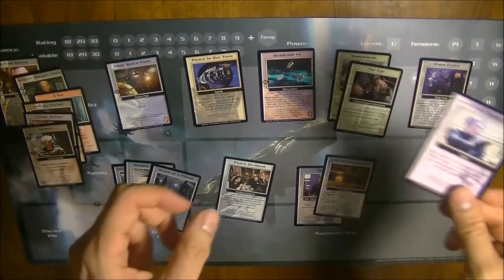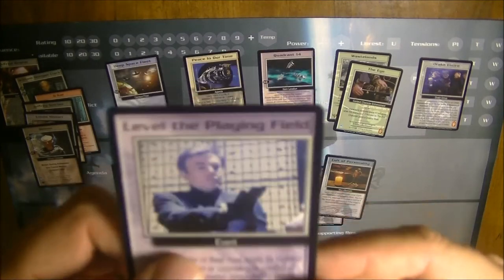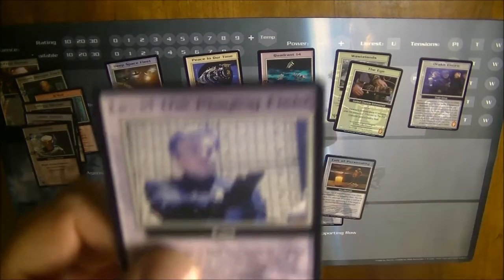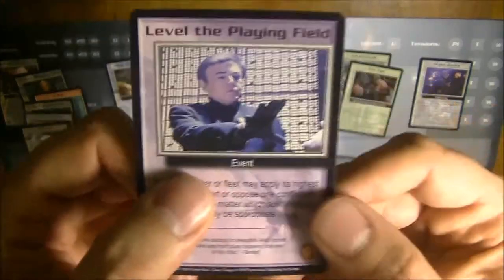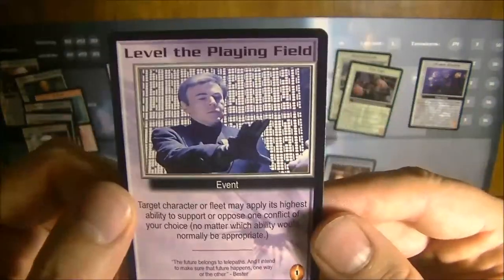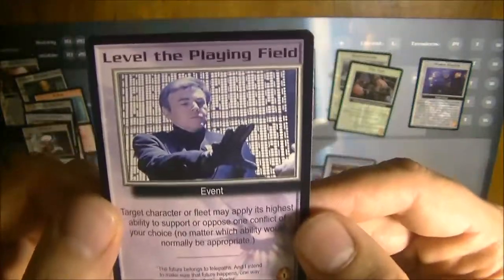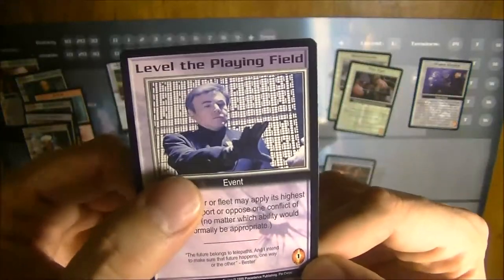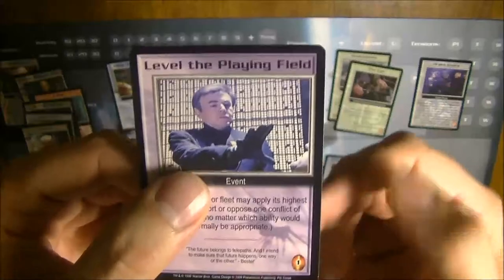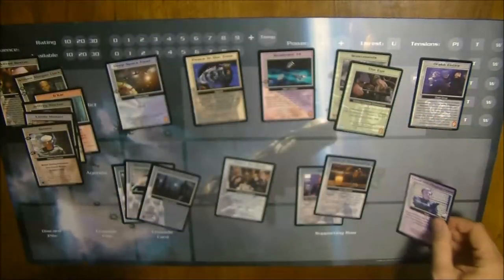The last type of cards are events. Events are one-action cards which are mostly in play only for the duration of the current round and then expire — they are just one-time events. The cost of event cards is also on the lower right corner of the card.